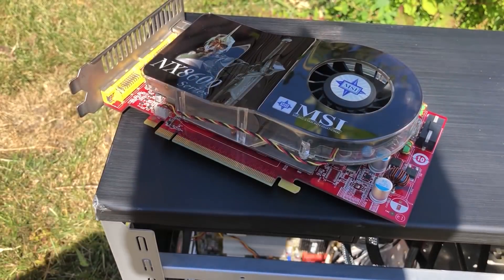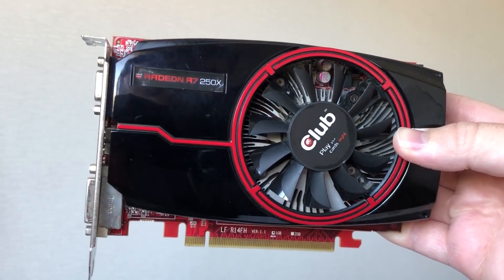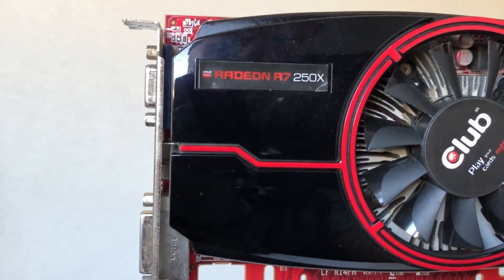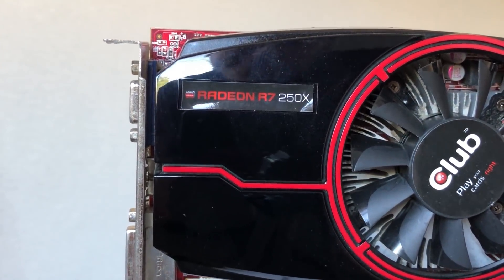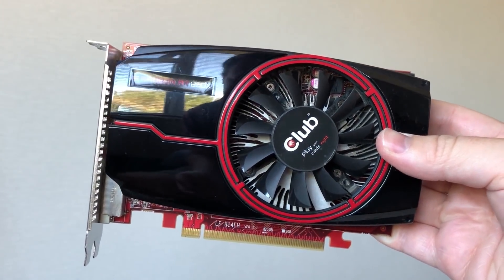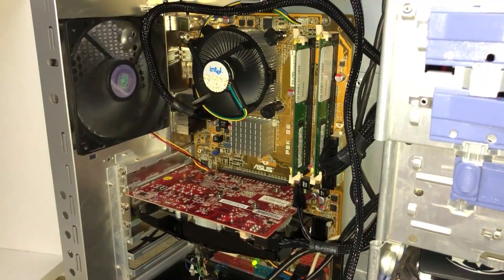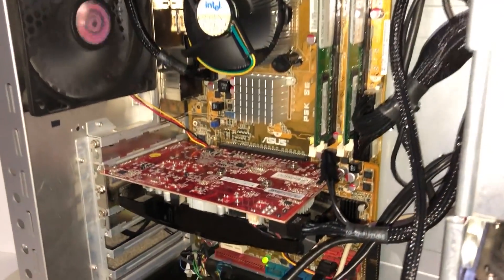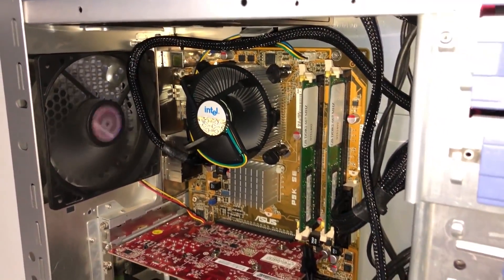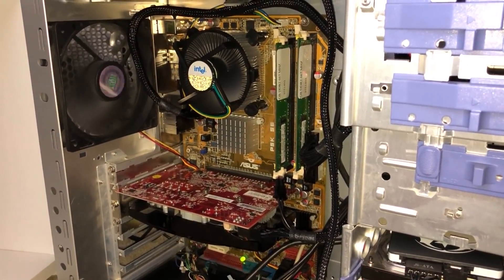In that case, I decided to go for the recently tested R7-250X. This is an entry-level card from 2014 and I would still consider it low-end today because when it comes to running modern titles it won't do that well, but it should have no issues here. At least this gives us a little more power to play with. The Pentium 4 was my main point of interest today because I have a harder time believing that this can run the game. So how well does Team Fortress 2 run with these exact specifications?